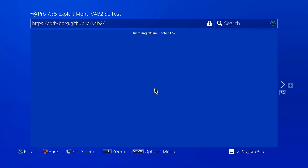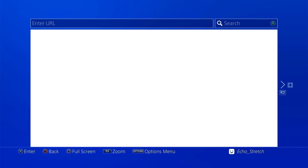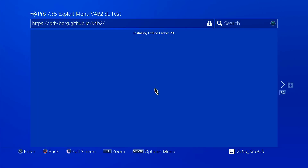We'll give it a few moments to install the cache. We don't need to worry about disconnecting from the internet anymore — the jailbreak is already done so it shouldn't be any issue. Okay, cache is installed. We can go ahead and hit the PlayStation button, relaunch it, and leave the internet connected. Okay, it's decided to install the cache again — not sure what happened there, but we'll just give it a few minutes.